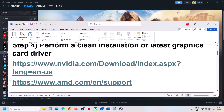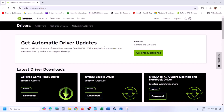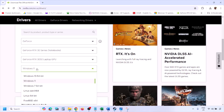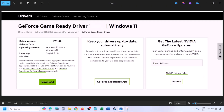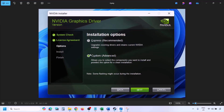If that does not work, perform a clean installation of your graphics card driver. For Nvidia, go to the Nvidia website, select your graphics card, select the right operating system — Windows 10 or Windows 11 — and click Find. You will see the latest GeForce Game Ready driver. Click View, then Download, and let the download complete. Run the exe file, click Agree and Continue, then select the Custom option instead of Express, and click Next.